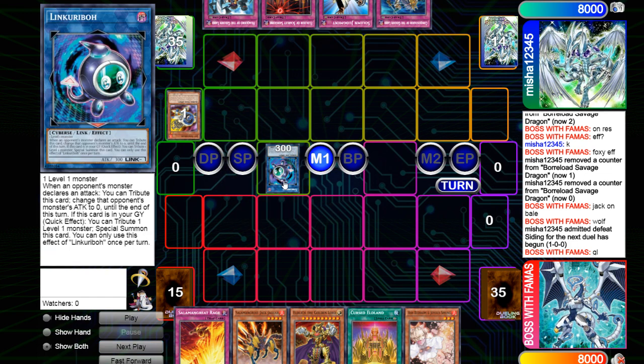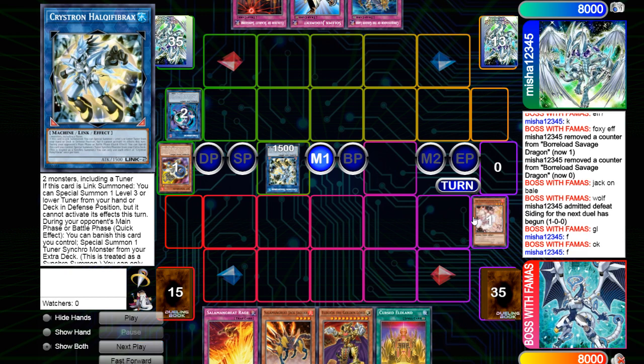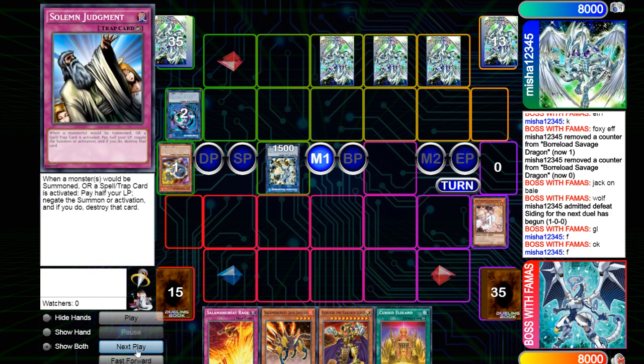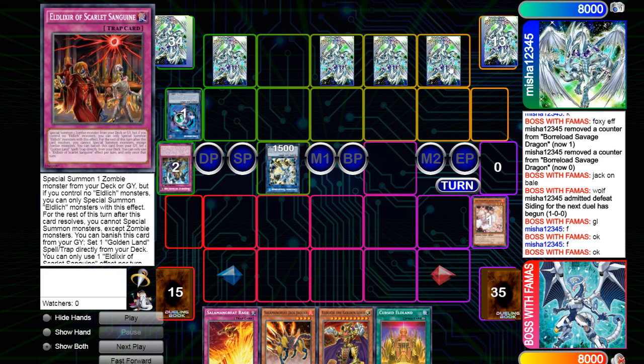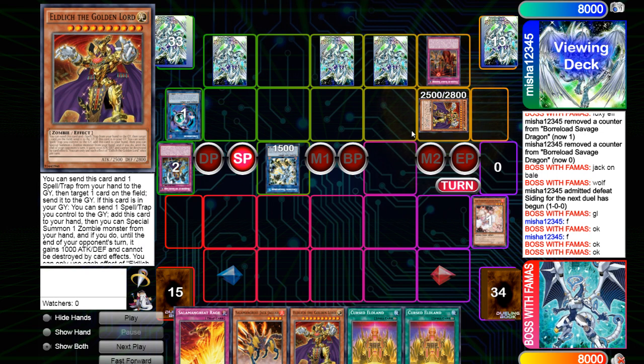He makes Link Karibo, Jet discards, summons — this time I did open a hand trap — he makes Needle Fiber, uses the effect, and I hit that with an Ash Blossom. He sets Scarlet, Conquistador, Judgment, and banishes Hakirio. He also sets White Destiny, so when he sets that I know Scarlet is up, meaning I now know one of those face-downs is Scarlet.